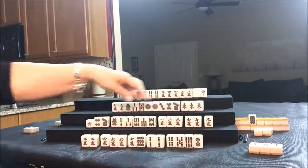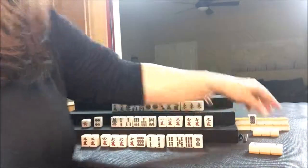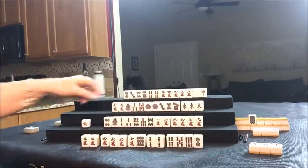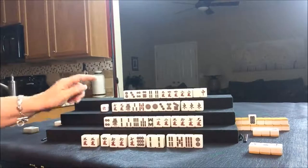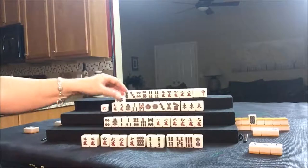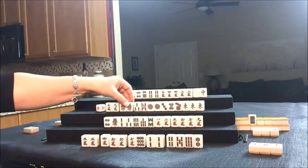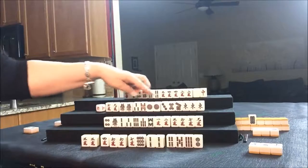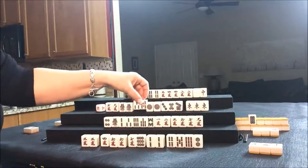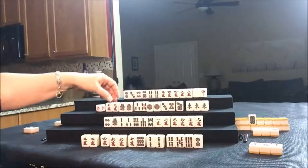Let's get rid of this seven dot for South. Their hand is kind of closing in on Pinfu here. So we just discarded a seven dot — it's now West's turn. They drew a one BAM. They have another potential Pone here. Here's a Pone, potential Pone, potential Pone, potential Chi, potential Chi. Even here there's a potential Chi. This is two-sided.